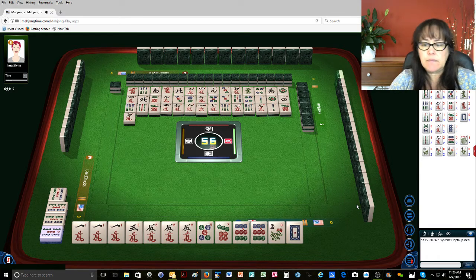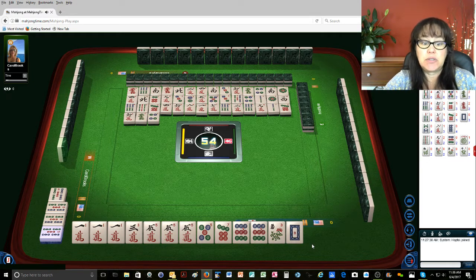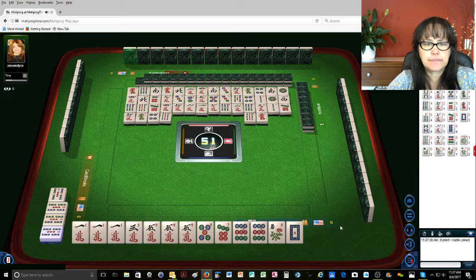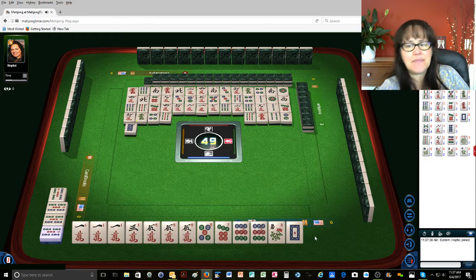Six bamboos — you just have to visualize the length of a wall. So by the north tile, I need to get rid of the flower and the white dragon. Five bamboos — you don't want to be stuck with tiles like this towards the end. So that joker is not available. Six characters. Green dragon. There's one five dot out, no nine dots, four dots — so we might even be able to do this pure. Wouldn't that be nice?